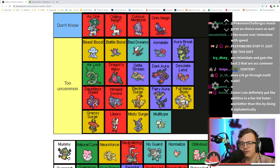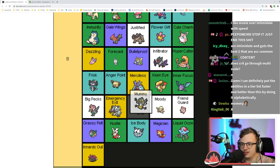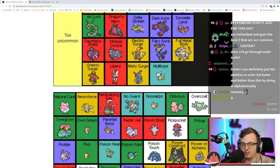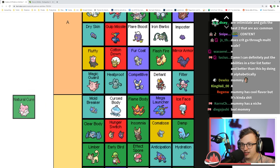Mummy passes the Mummy ability on contact, which nullifies the opponent's ability. In theory that can be good because sometimes a Pokémon's ability can be really annoying to deal with. I think Mummy is okay.